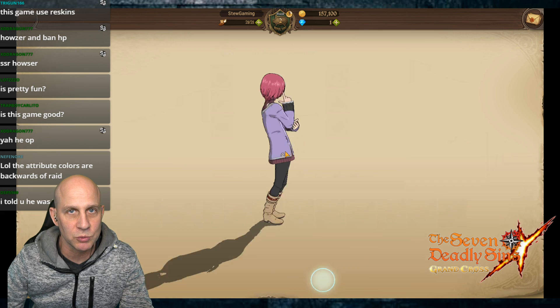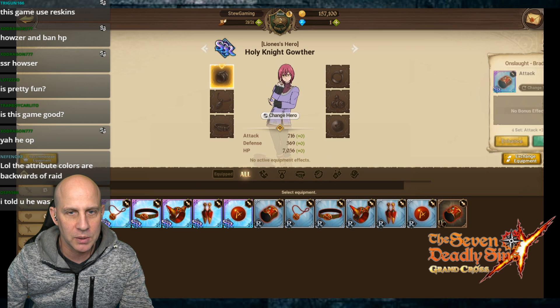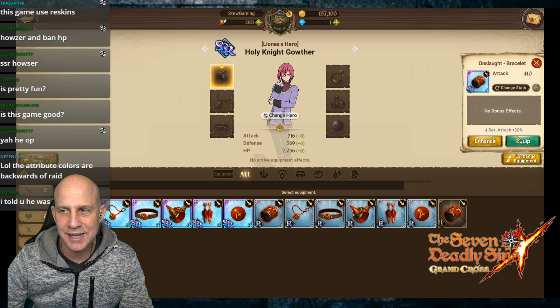We're gonna see about the new equipment. We have all this SSR equipment - we're gonna put it on. The four-piece set bonus is 20% additional attack.